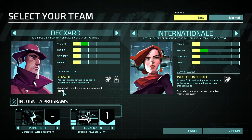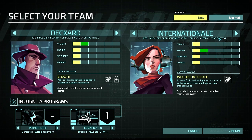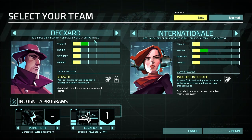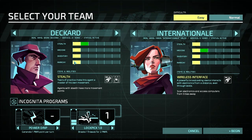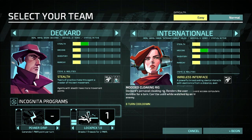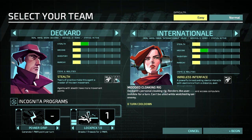So first off, I want to have a look at the stats. We have Deckard and Internationale. So we have Brian Deckard, service 21 years, status active. He's good at stealth — two points in stealth, one in hacking, one in inventory, and one in anarchy. I don't know what those two do yet, but we'll see. He has the speciality stealth, years of practice, which makes this agent a great master of his own movement.